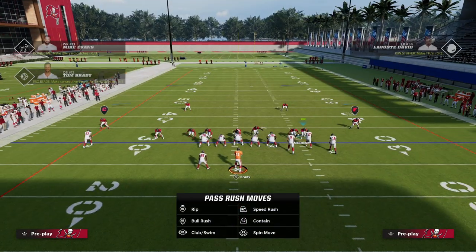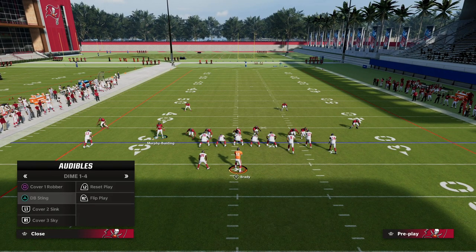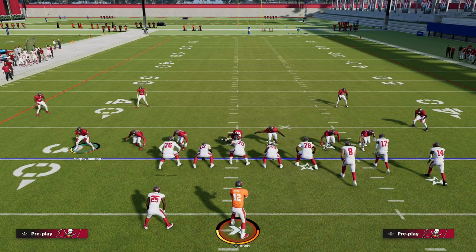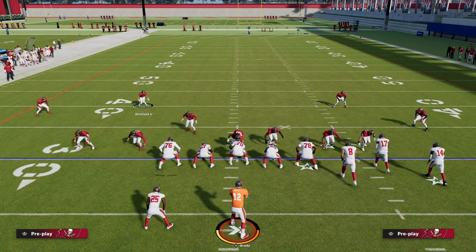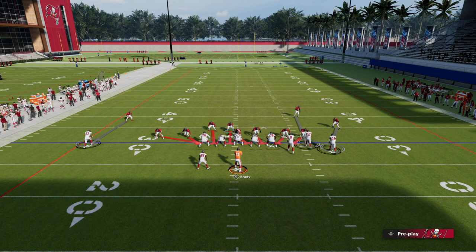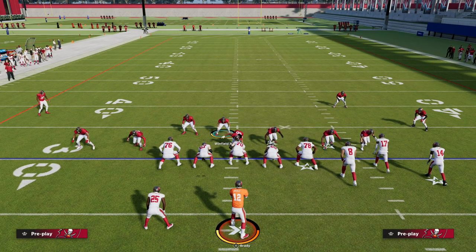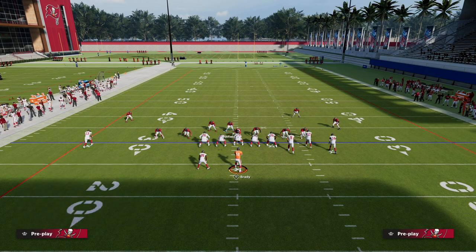The main reason this defense is so good is you can get double edge pressure while only sending five rushers. What we're going to do is go to DB Sting 2, pinch our line, and use the safety — which is actually a solid way to run this defense. Because the interior guys can cover, it allows you to man the safety up on the running back and man another player on the tight end.